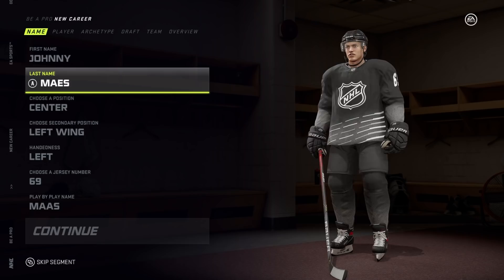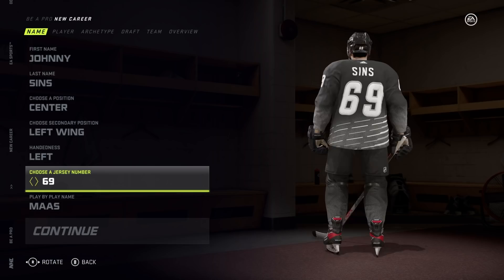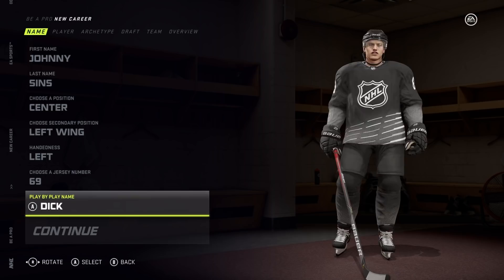So we're going to be doing something similar to that. I hopped into career mode here and I started off by naming my player Johnny Sins. Position: center, whatever that means. Jersey number, of course we got to make that 69 for the man Johnny Sins. Nickname, couldn't find anything better than just dick.